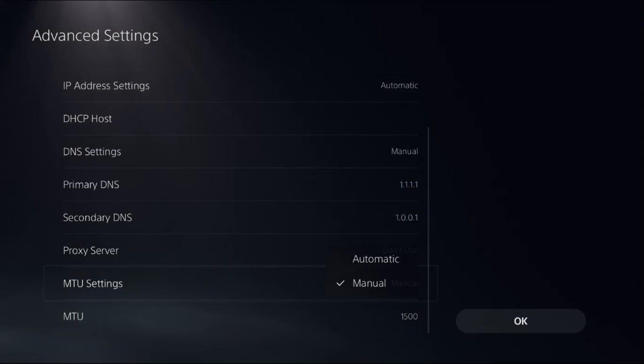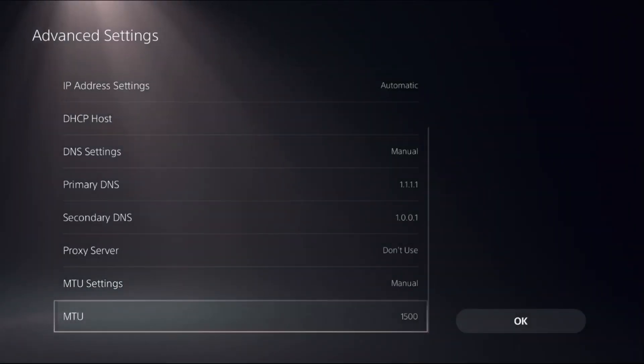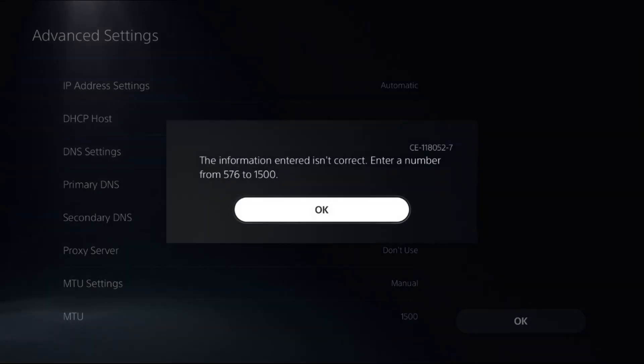Then go to MTU Settings and change it to Manual to access the MTU value. The best MTU settings to use are either 1500 or 1472.